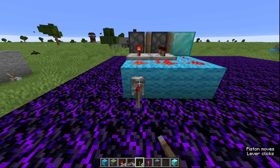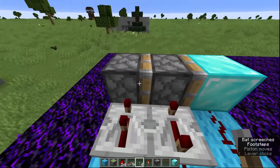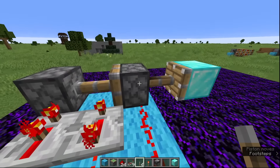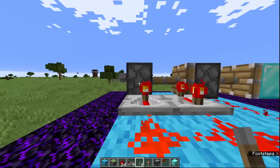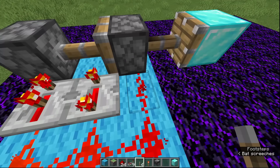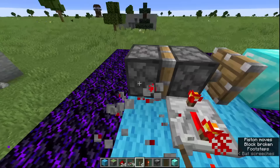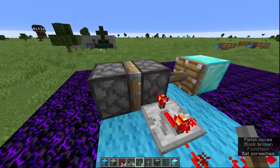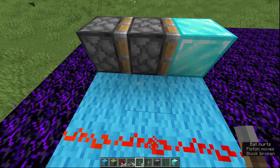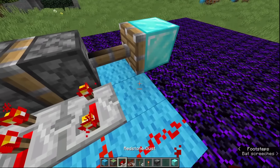So the one on the left extends, then the middle one extends. That's how it works when it's extending. Now, when it's coming back, again this one's getting the signal, then this one, then here. So if I break them slowly so you can see what happens — we're breaking the signal on this one, which retracts this back in. Then we're breaking the signal on this one, which retracts this back. And then we're doing this one, which brings the whole thing back in. But obviously we're doing it very, very quickly.